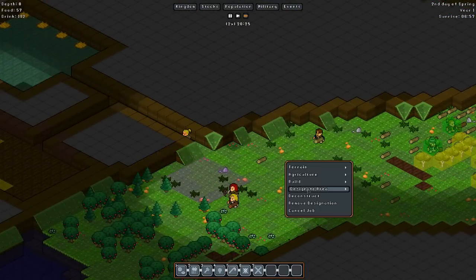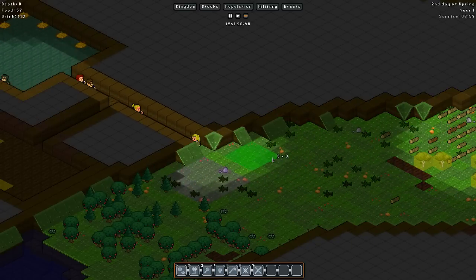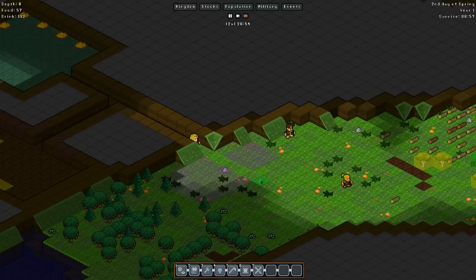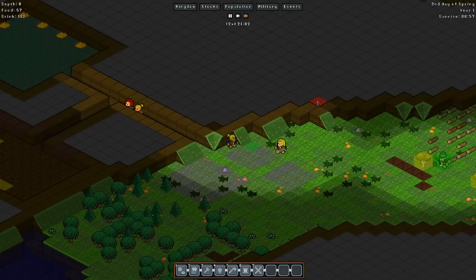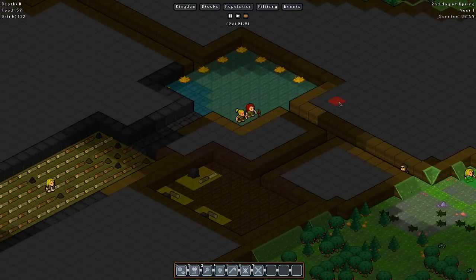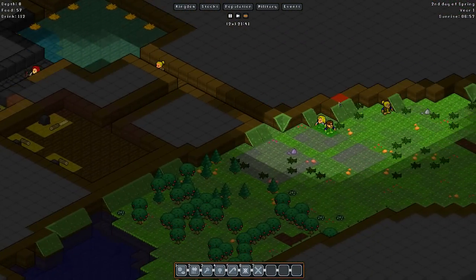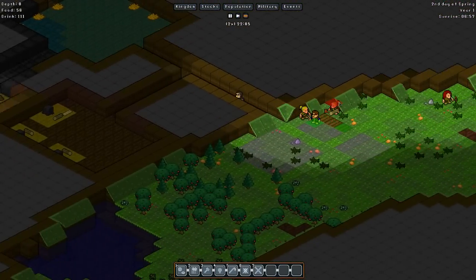We'll actually designate an area as farm as well right out here - a small area, of course. Just a three by three, just like we had last time, and it will be for strawberries. And we'll have another one for wheat. Done. Now we have farms and pastures right outside of our mountainous home. We're also filling up very quickly with logs and I know we'll run out of room really quickly. But our farmers have something to do now, which is excellent. And I hope we get to see our yaks.